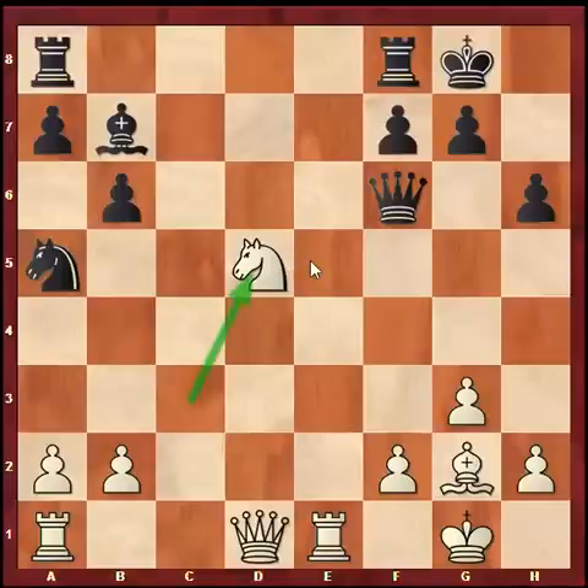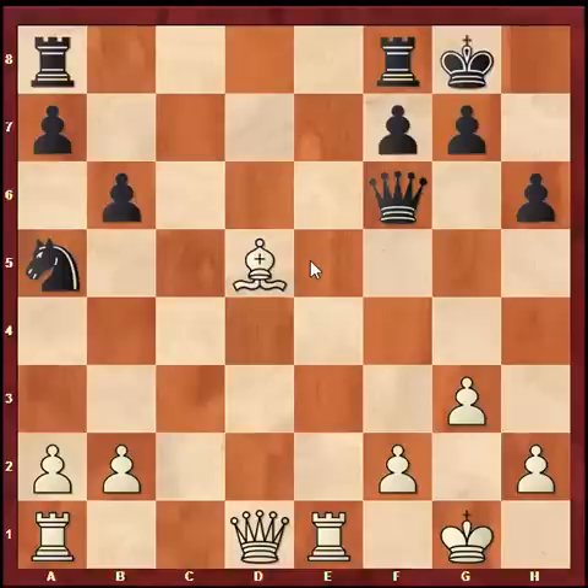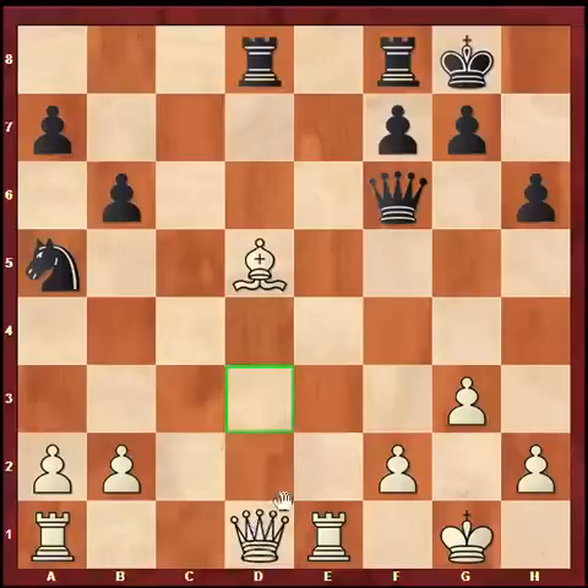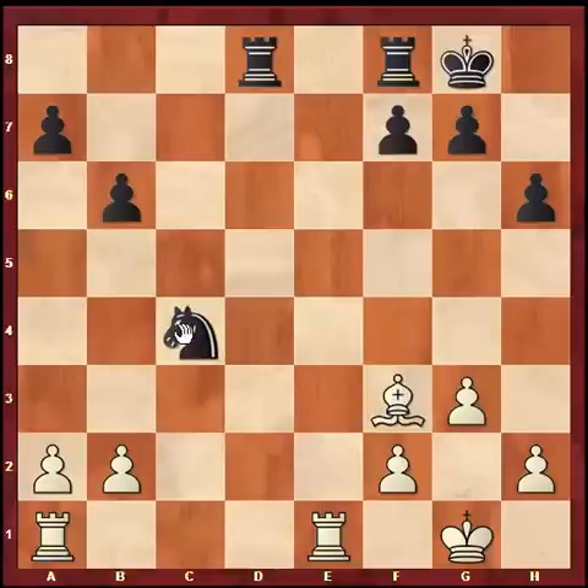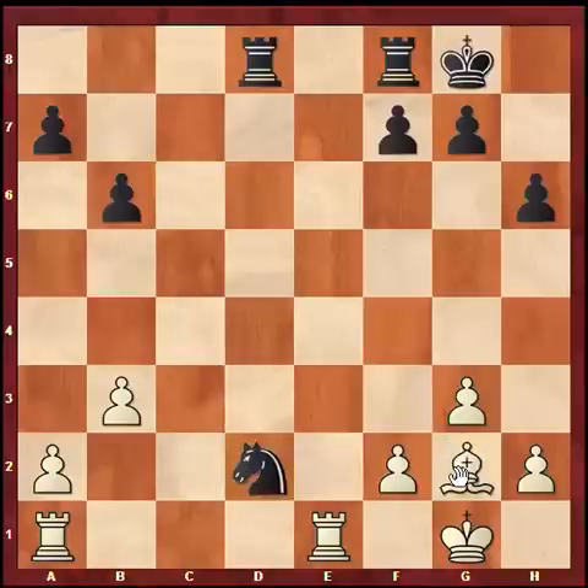It's very risky to take the b2 pawn. So bishop d5 is what Magnus played, which was once again the correct response, and after bishop d5, rook a-d8, Anand went queen f3. This was the position on the board when I started recording this video. I feel that black will take on f3 and after bishop f3 he will activate the knight to c4, and b2 is hanging so after b3, let's assume if black goes knight d2, bishop g2 — white has a small edge because bishops are usually good in open positions and there are pawns on both sides of the board.